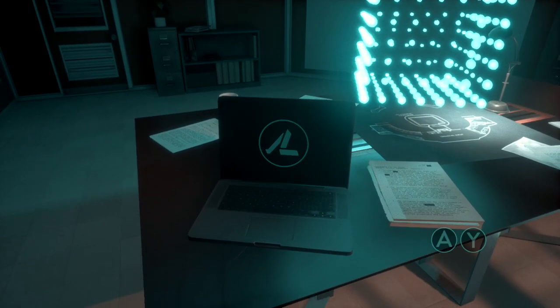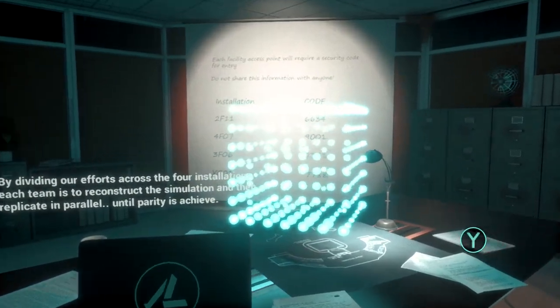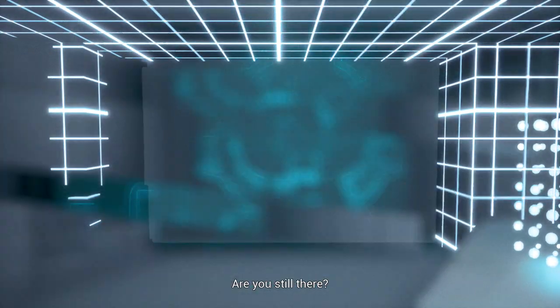So last time we left off, we were in the office with the anomaly. Make sure you interact with the laptop — that should turn the projector on. Then zoom in on the projector, and after you get the little distortion, zoom back out. Then hit Y to end the memory.